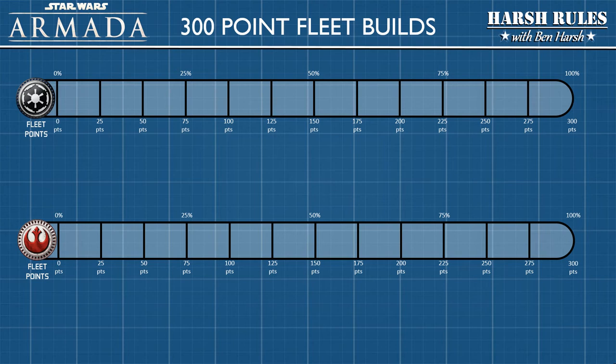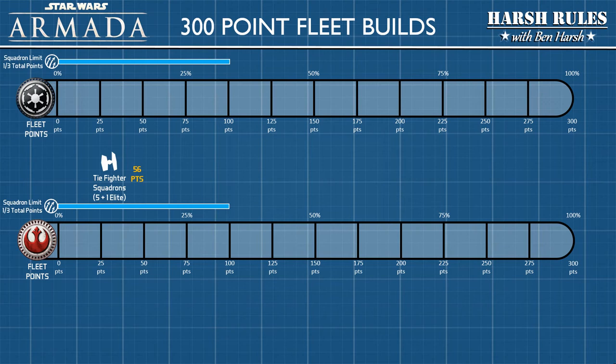Before a match begins, each player will mutually agree on the number of fleet points for each side. The core rule book recommends a 300-point fleet build. The rules were written with the thought that you would no doubt be adding expansions to your fleet. The two builds I'm about to show you with 300 points are almost kitchen sink builds — I crammed everything I could think of into it and still could not get anywhere near 300 points. When building their fleet, players can experiment with the mix of squadrons, ships, and upgrades. A key rule is that you can only use a third of your fleet points for squadrons — in this example, the first 100 points.